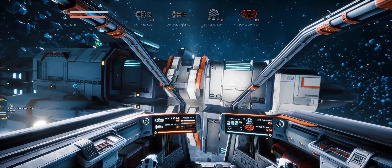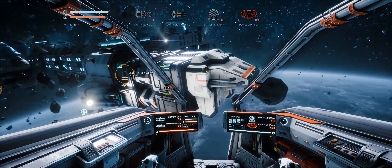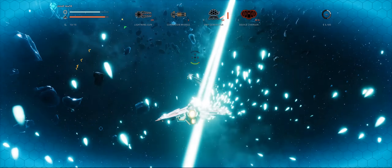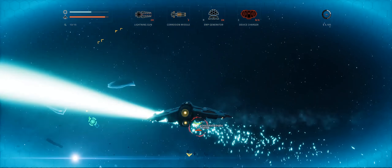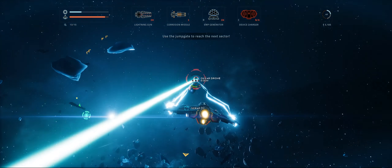The first thing you notice is the new ship. This is the Colonial Sentinel and it's a little bit of a variation on the Interceptor. It has a far weaker hull but a much more powerful shield. It also comes with a new weapon, the Lightning Gun.